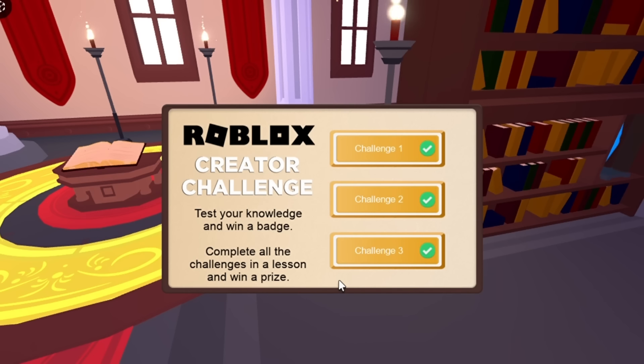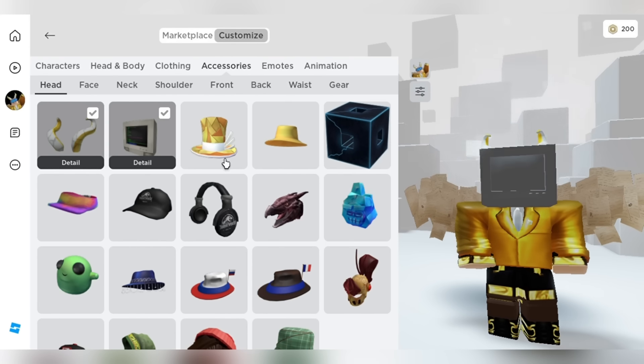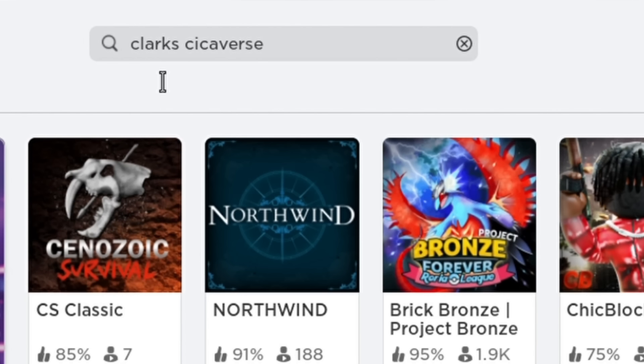After completing the questions you will get the white TV head in your head accessories. For the next item, search up this game.